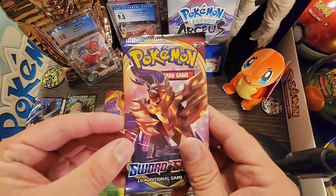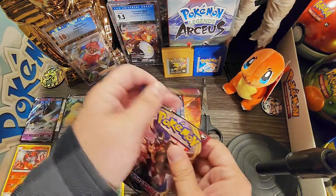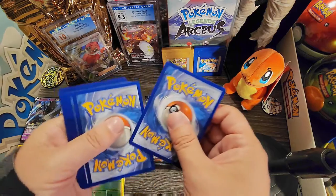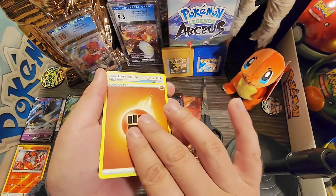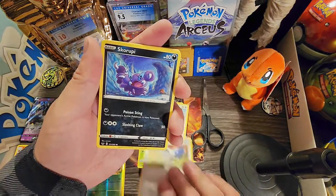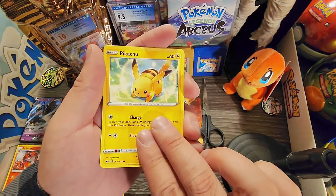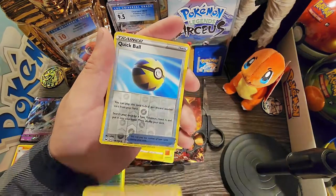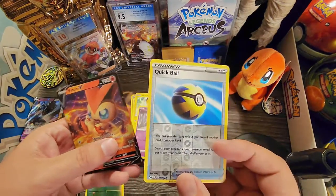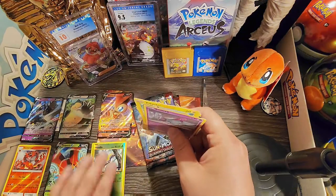Let's go with the Sword and Shield pack. These cards are like stuck or something. White code card, one, two, three, four in the back - fighting energy. Thwackey, a trainer, Skorupi, Hoothoot, Scorbunny, oh nice a Pikachu - that's a really cool art there! Sinistea, Quick Ball reverse hollow, and a Victini V! I really like this Quick Ball reverse hollow too. Wow, keep getting the hits there - some nice pulls.